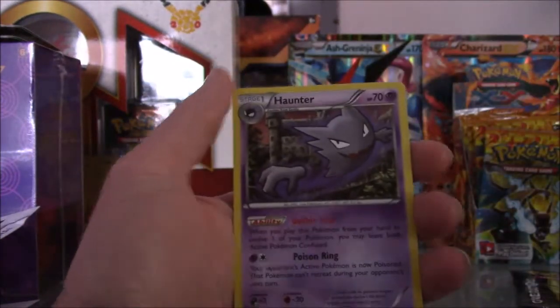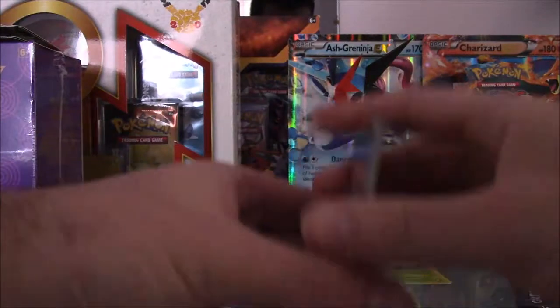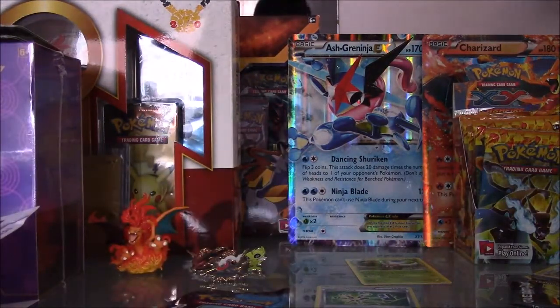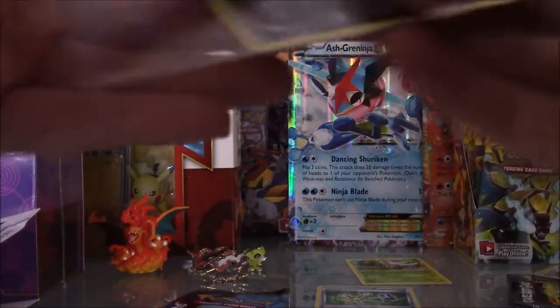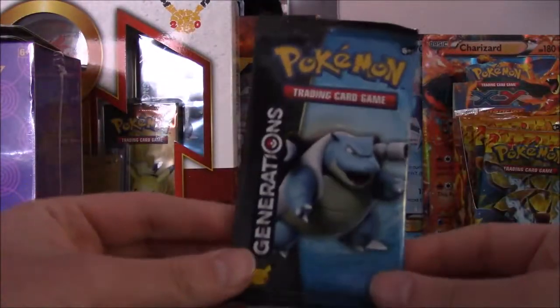We got a Houndour — sorry about that. So we got this. It's always nice if you have a Radiant Collection card — the card itself is actually holographic, looks really nice. Let's sleeve this up. Now let's move on with the Blastoise pack!